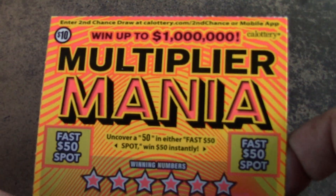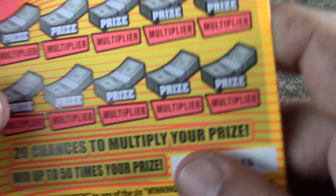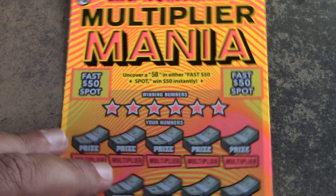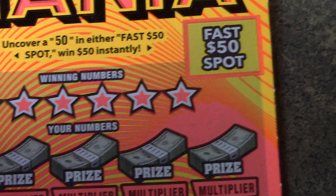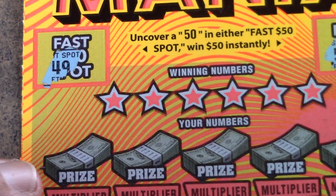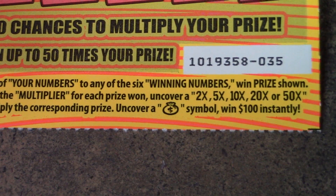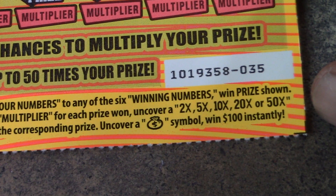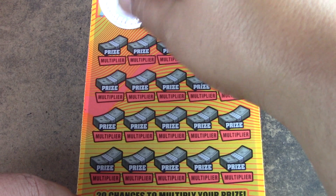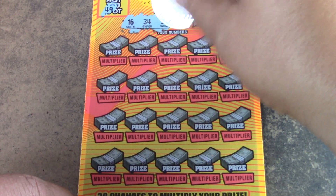The two Monopoly tickets were bustaroonie. Let's go on to the Multiplier Mania tickets — tickets 35 and 36. Odds of one in 3.30 for ticket prize, one in 4.11 for cash prize. Looking for the 50 spot to win up to 150 bucks. In this game it's a matching numbers game; underneath every prize there's a multiplier — 1x, 2x, 5x, 10x, 20x, or 50x — and the money bag wins $100 instantly.